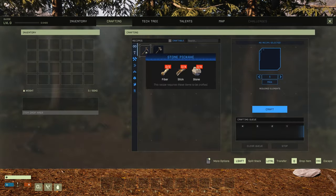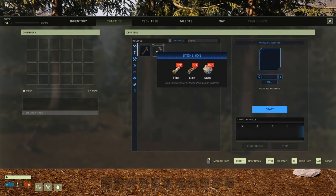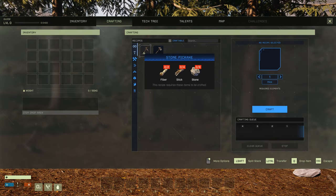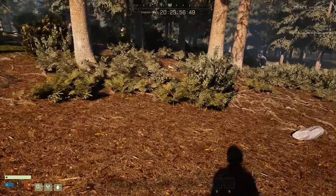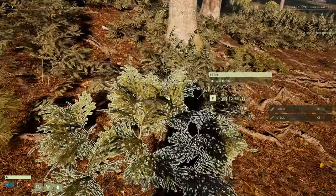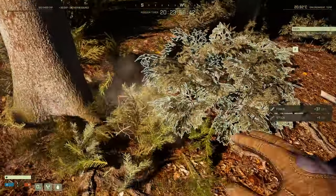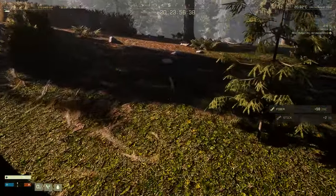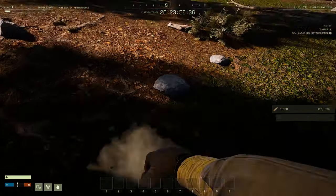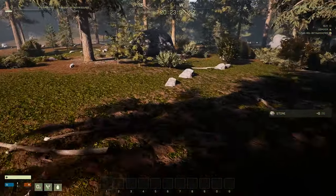At crafting, I want you to focus on a pickaxe and a hatchet, but get the pickaxe first. That's six stones, four sticks, and fiber. The way you get fiber and sticks is just by collecting these bushes here — you can hold F to collect them quickly. Then collect six stones.